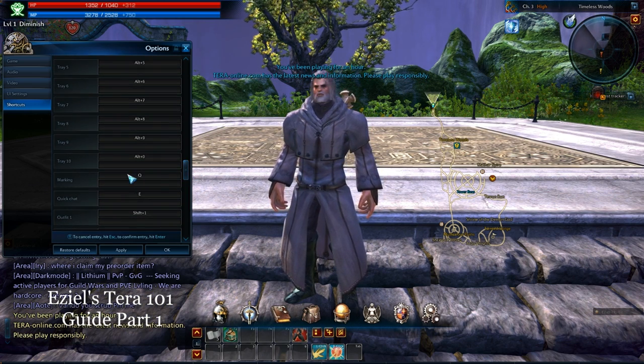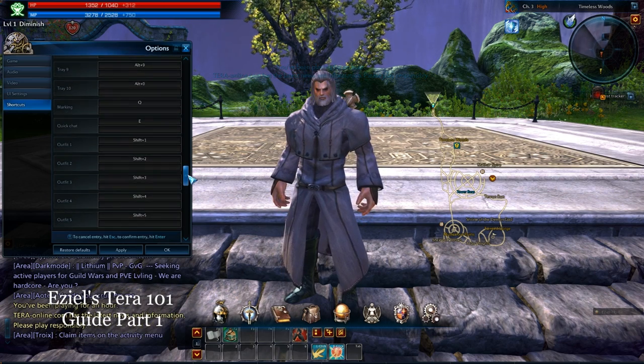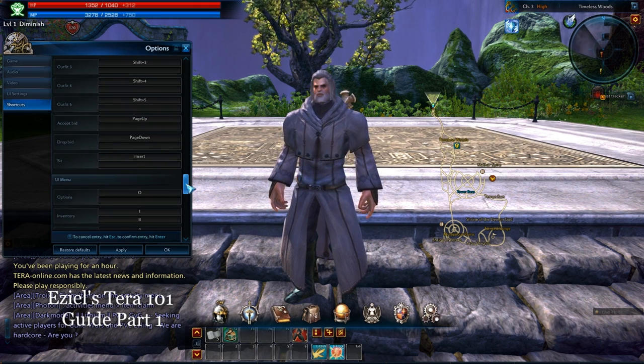And then, of course, you've got your marking of targets, which is your Q button, E, click chat. Change your outfits 1 through 5. Accept bids, drop bids. Take a seat — just hit insert.